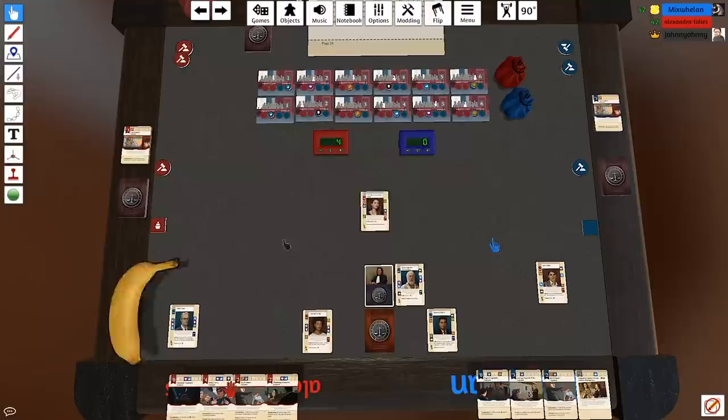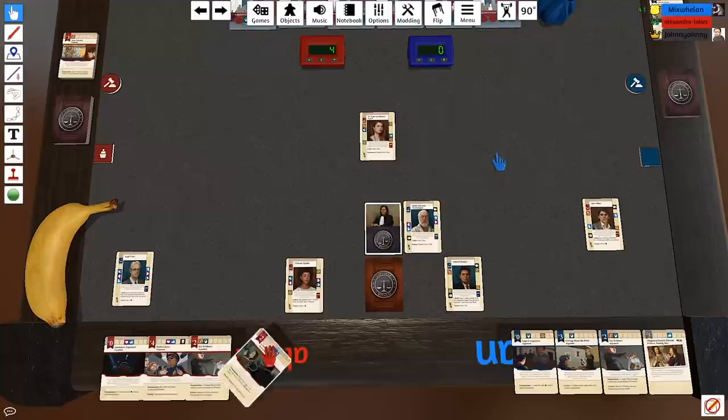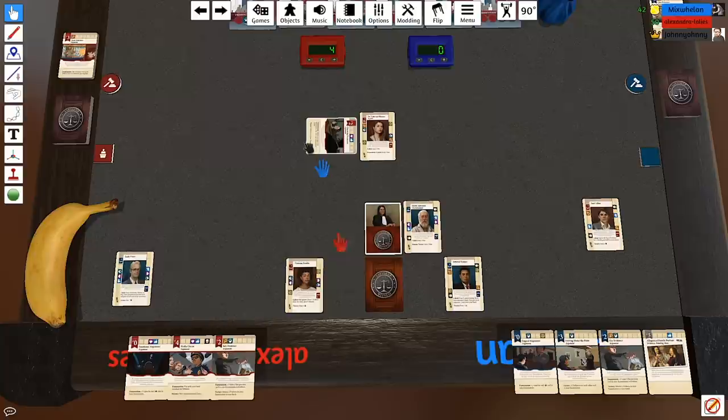I'm going to play a Charming Demeanour: 'Thank you, Your Honour — still on for golf tomorrow, 3pm?' Classic — you're so in league with the judge! Switch the judge to be favourable to me and take another action. I get to take the Carriage of Justice — that's plus two.